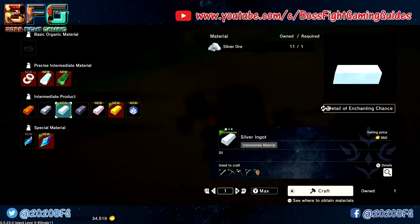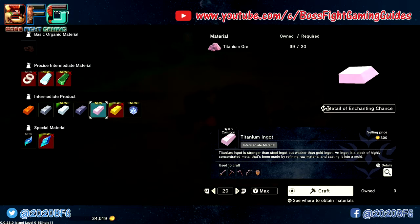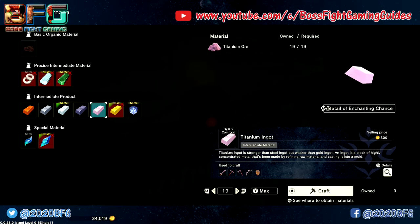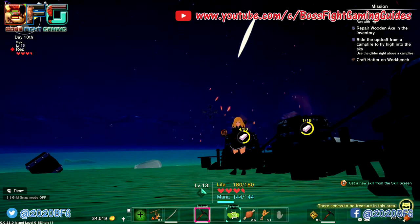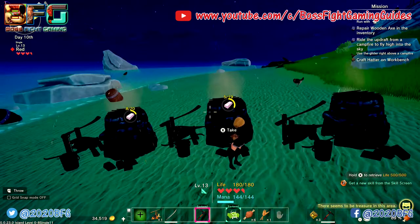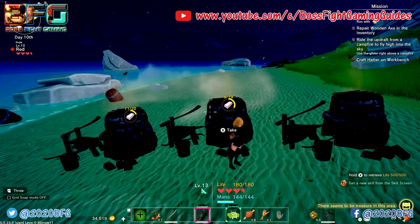Take your titanium down to the furnace and start smelting it. You can split it between two or three furnaces. Aim for around 40 to 50 ingots — as long as you've got 40, that should be fine, but smelting all 50 is also absolutely fine.